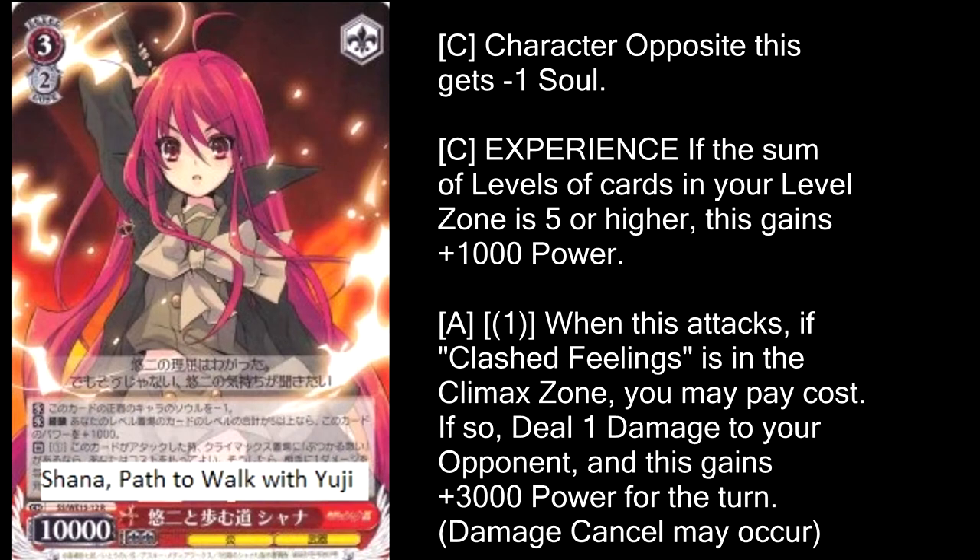Now on the other end of the spectrum, red got all of the love. Shauna, Path to Walk with Yuji is our new level 3 — the character opposite gets a neg 1 soul, which is good. If you meet its level 5 experience requirement, it's a natural 11,000, and it's got a climax combo. The climax combo lets you get plus 3,000 power and deal 1 damage if you play its climax and pay 1 stock. That's honestly a pretty good deal for just 1 stock. I still wouldn't say this is the most powerful level 3 Shauna, but it's still pretty good, especially if you're one of the people who loves the neg 1 soul effect.